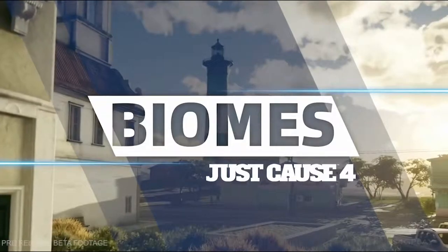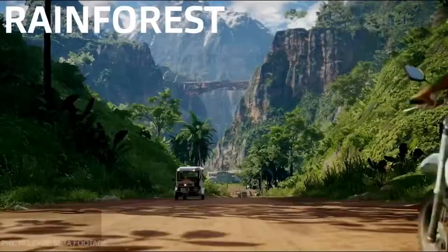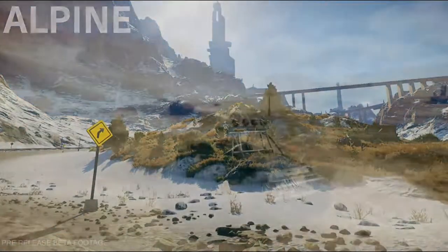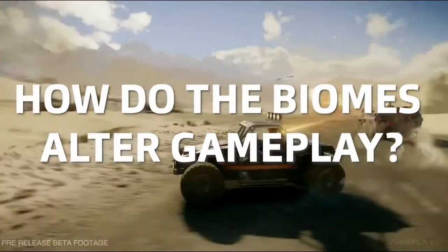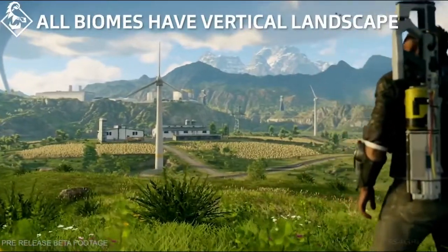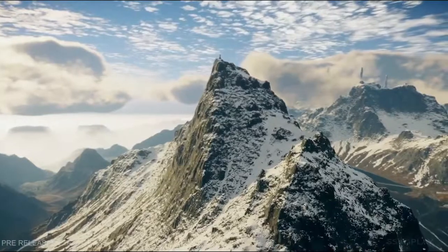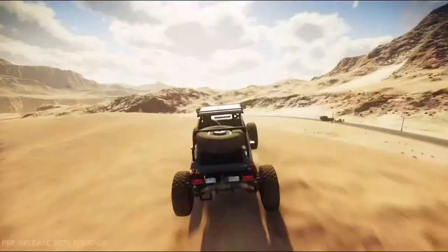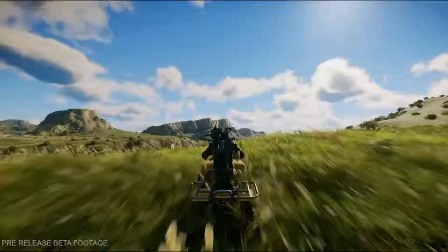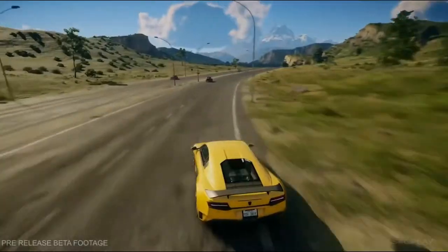This rich South American-inspired setting introduces four distinct biomes comprising of rainforest, grasslands, desert, and alpine. How do these different biomes alter the way you play? These biomes have various vertical opportunities. Plateaus, mountains, and canyons mix up the terrain. They also need to cater to places where it's fun to drive and use the new vehicles — from rolling hills, to sand dunes, to a brand new interstate with no speed limits.